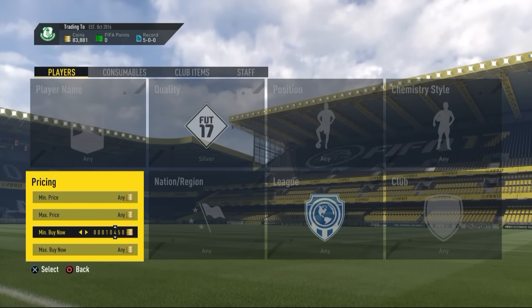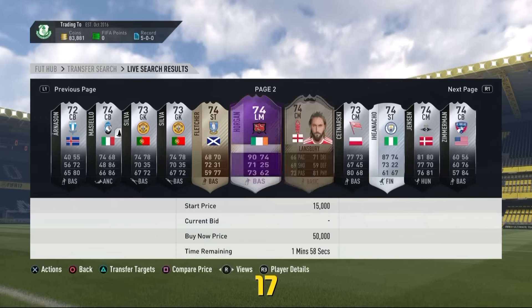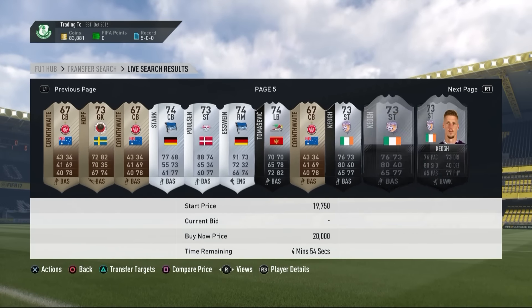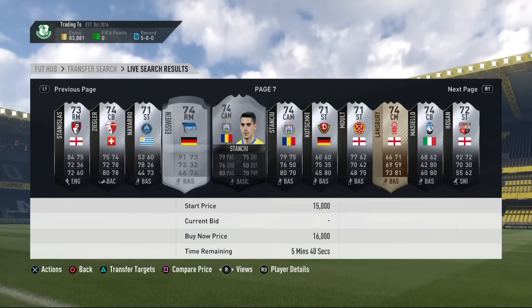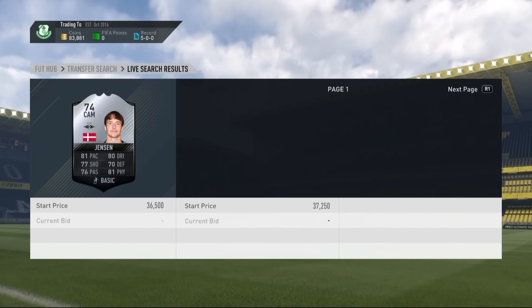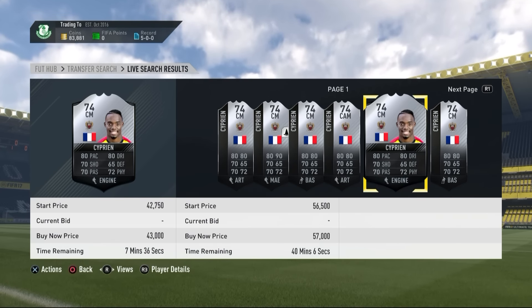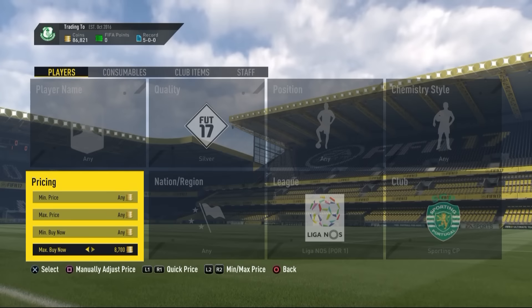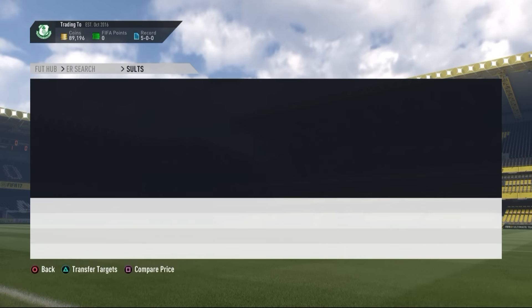The eighth method involves rare silver cards. You need a bit more coins — set the minimum buy-now price to 10,250 so you filter out the bad inform cards. Look for rare silver cards that have been out for a couple of weeks. For example, a card called Ninga only had a few on the market — if one was listed cheaper, pick it up right away by comparing prices.